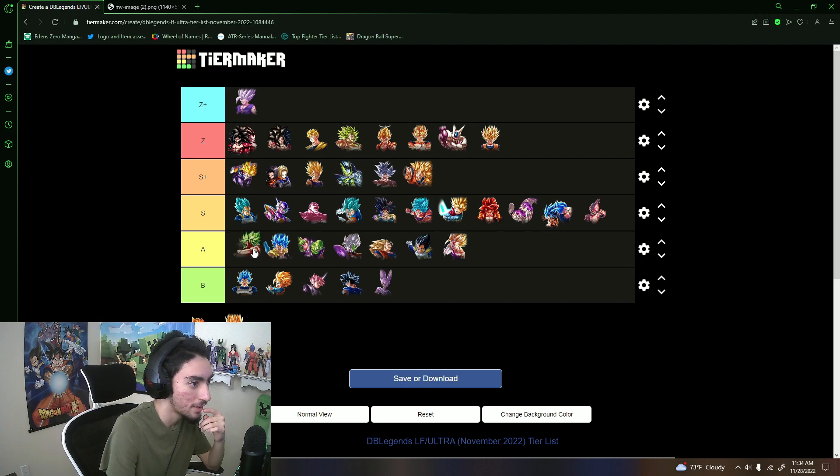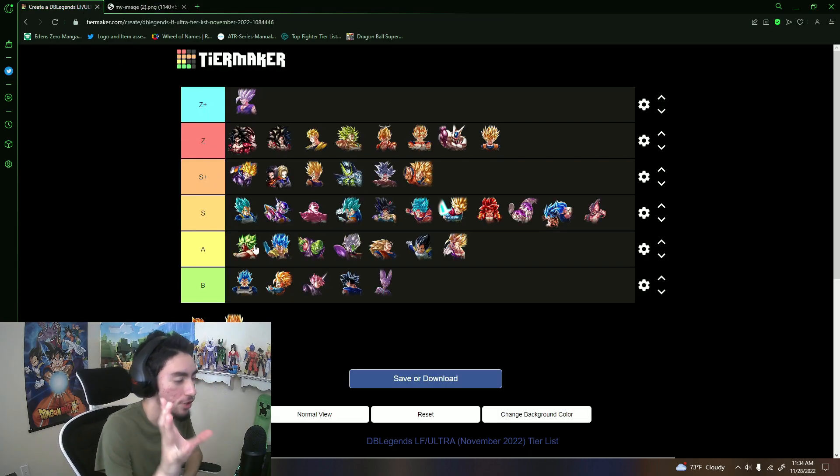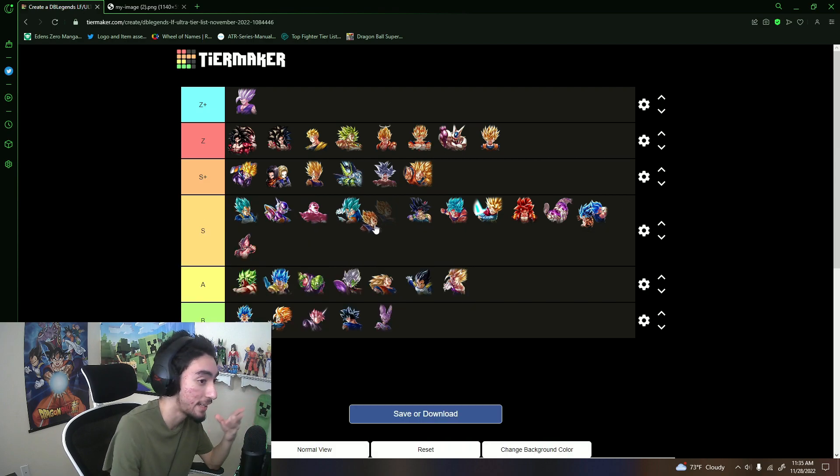LF Broly — probably A tier, top of A tier above Gogeta Blue. With his plot equipment in the right situation and right team he can actually do decent. These two characters are old at this point though. Super Regito — I did use him lately; he's pretty much fully relegated to tanking support now, his damage isn't really there anymore. I'll put him there.